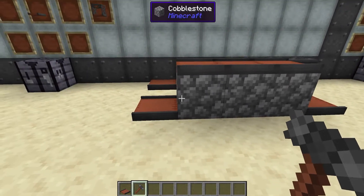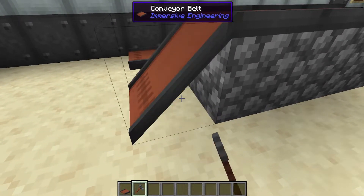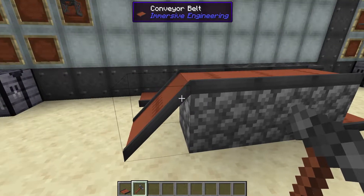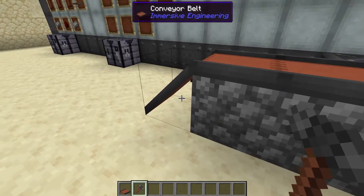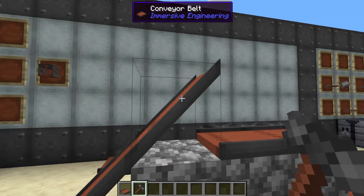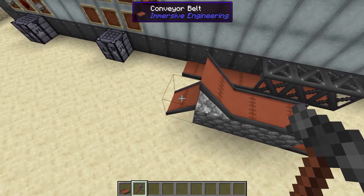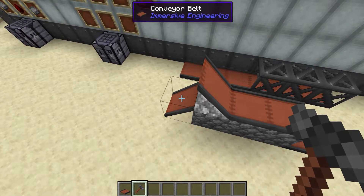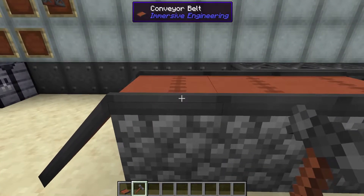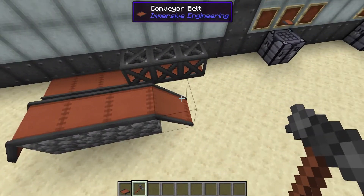To demonstrate the little hump here — you can go up and down with the conveyor belts. If you hold shift and then right click with the engineer's hammer, it starts turning into a 45-degree angle to go up one block. Shift right click once to go up, shift right click twice to make it go down, and a third time it goes back to normal.